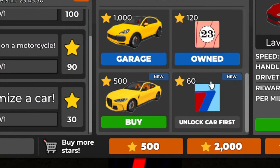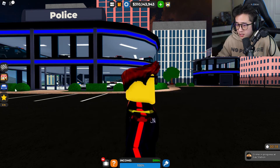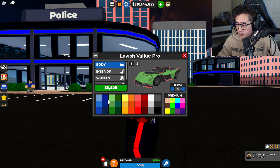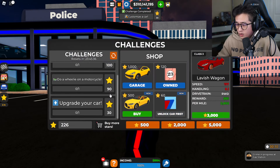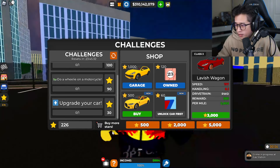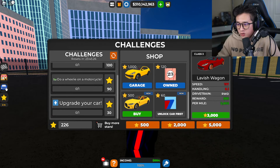Alright, you guys can see I don't have enough stars for it yet, so let's start getting stars. The first challenge is to customize a car — that's an easy one. We'll just go over here and change the color. Boom, there we go, we got the customize star. Now as soon as we go to upgrade a car...